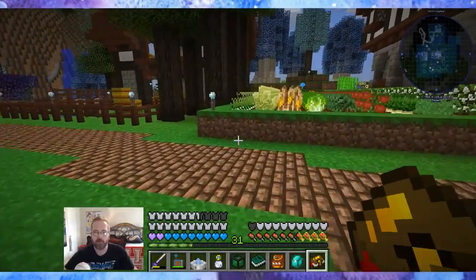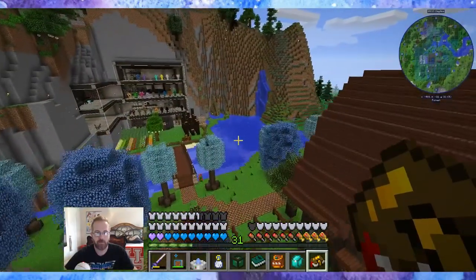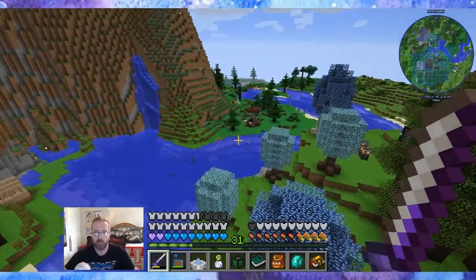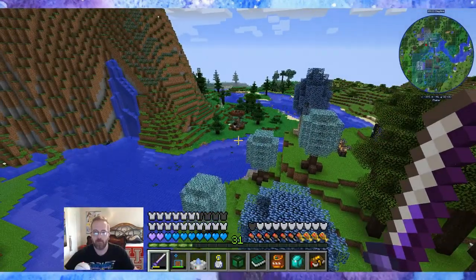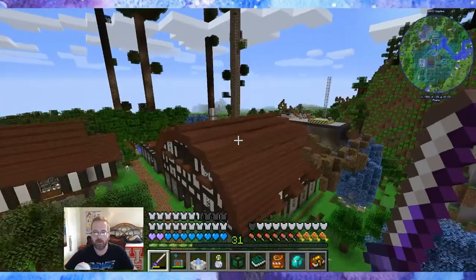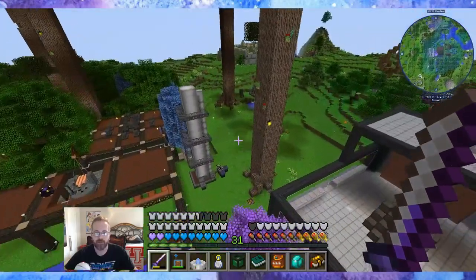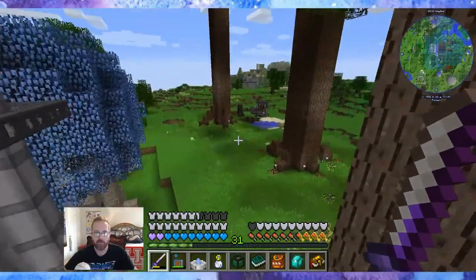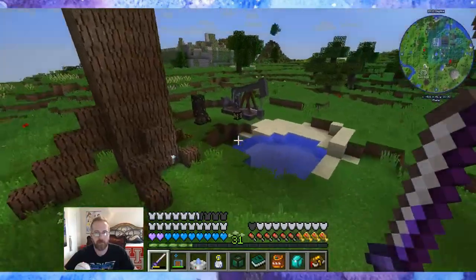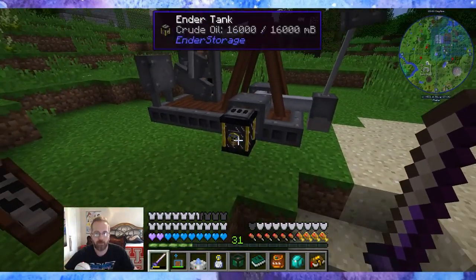Okie dokie. So where did we leave off? We had a stream with Trin, and we finished the Wither Builder and the Mob Crusher, and we were working on going to space. Last stream I left off building the pump jack, and I have the pump jack over here. This is how it looks. Everything's running perfectly, pumping into the all-black Ender Tank — the crude oil.